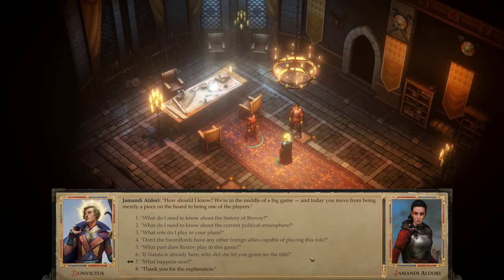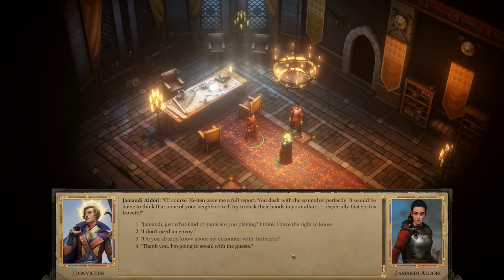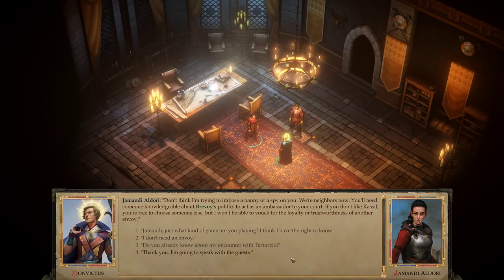'What happens next?' 'How should I know? We're in the middle of a big game, and today you move from being merely a piece on the board to being one of the players.' I'm actually okay — I'm going to take Kassil as my envoy. 'Do you already know about my encounter with Tartuccio?' 'Of course. Keston gave me a full report. You dealt with the scoundrel perfectly. It would be naive to think that none of your neighbors will try to stick their hands in your affairs, especially that sly fox Irrivedi.' I don't need an envoy. 'Don't think I'm trying to impose a nanny or a spy on you. You'll need someone knowledgeable about Brevoi's politics to act as an ambassador. If you don't like Kassil, you're free to choose someone else, but I won't be able to vouch for the loyalty of another envoy.'